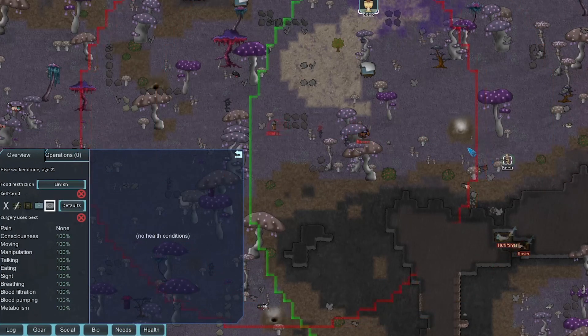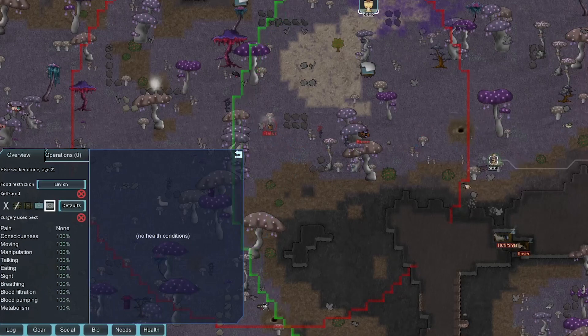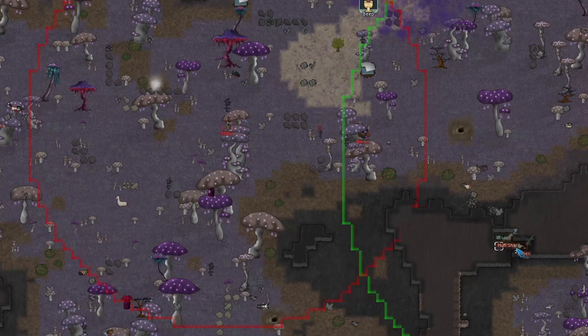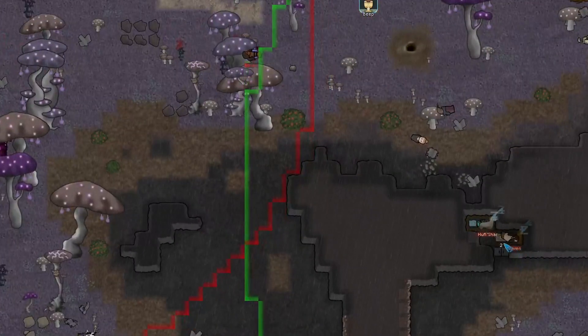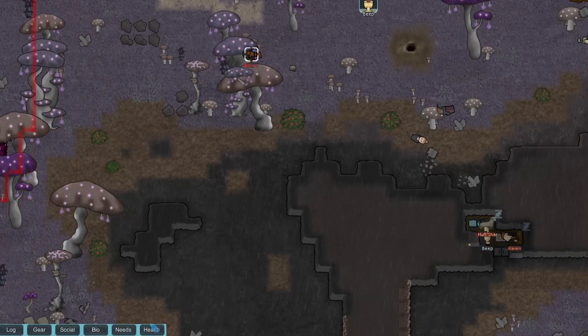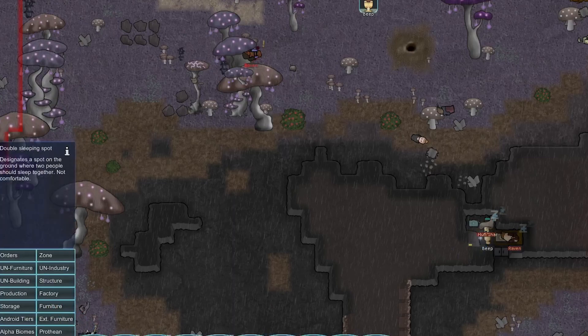We could try to knock out this other guy too if we want to be super greedy. He just cast another shield — we're just going to let him get out. We're going to mine out some more space in our prisoner cell because we need another spot. It doesn't take much time to mine out this slate. I'm kind of scared Boxing is just going to get up randomly, so I'll put another sleeping spot down.